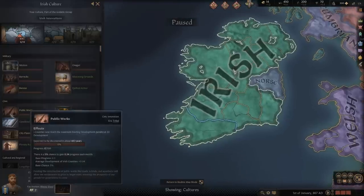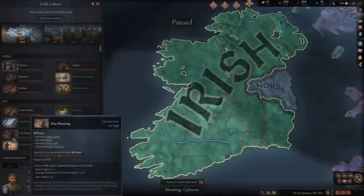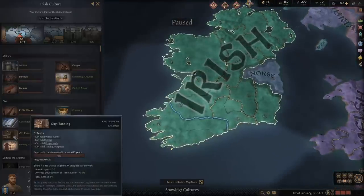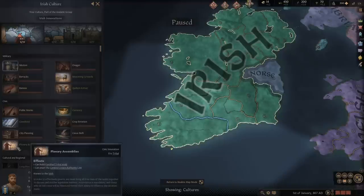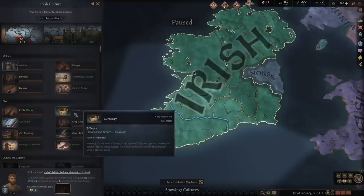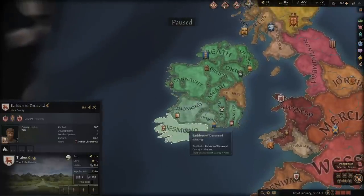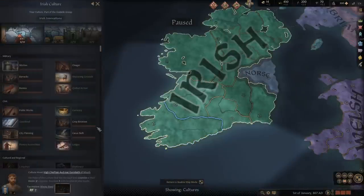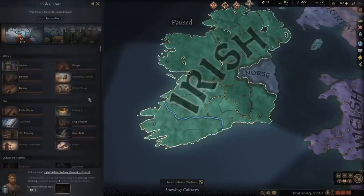Outside of that, you've got other options. Some of these apply effects more useful in other eras. Like city planning — this applies to cities, but if you're starting as a tribal nation, you're not going to have that, so this should be the last thing you research. Plenary assemblies is if you want a better tribal hold; if you're feudal, it gives you limited crown authority law, but it's not as big a priority. Public works sets the maximum existing development penalty at 20 — not particularly needed, since starting development is 4 and the odds of hitting 20 passively before getting that technology are really low.